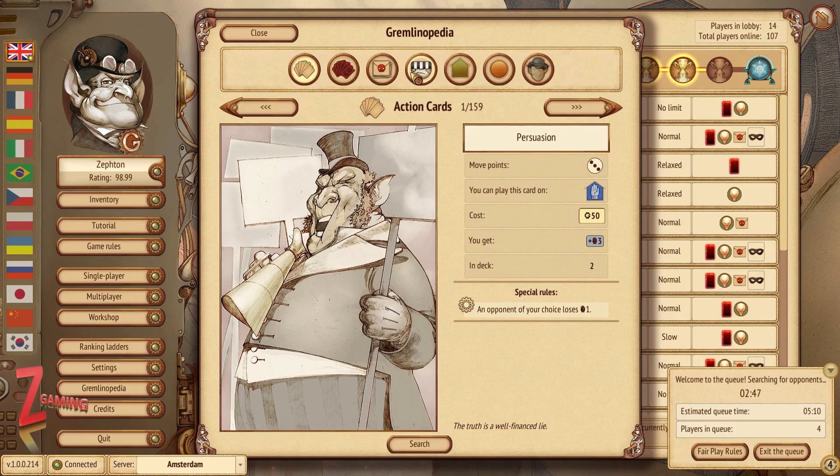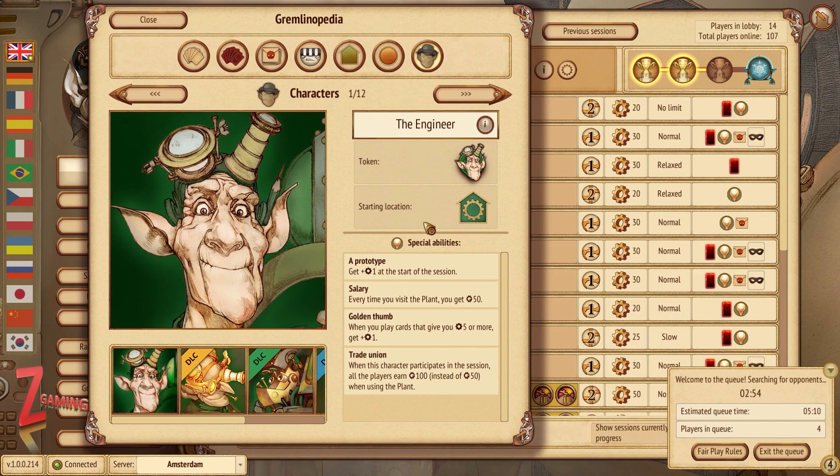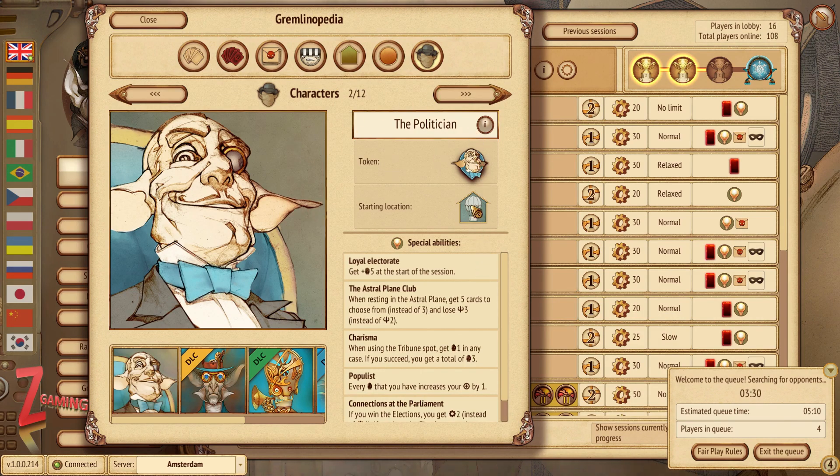Let's look at the 12 characters available. The engineer starts with one point at the start of the session — a leg up already. Every time you visit a plant you get 50 coins. Golden thumb: when you play cards that give you five or more points, you get an extra point. They have different masks but I'm not paying for the DLC. The Trade Union: when this character participates, all players earn 100 coins instead of 50 when using the plant.